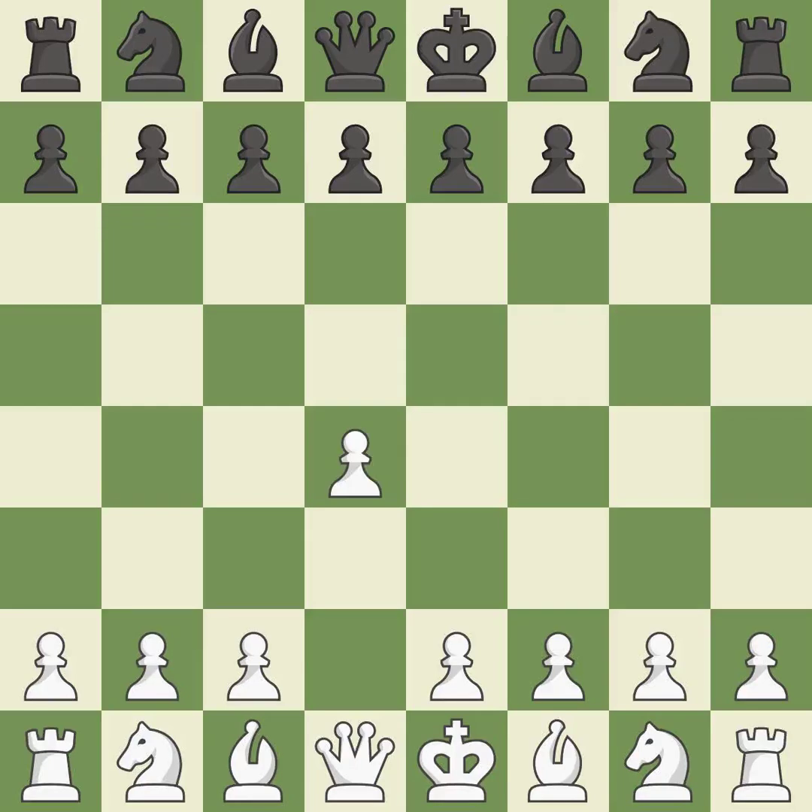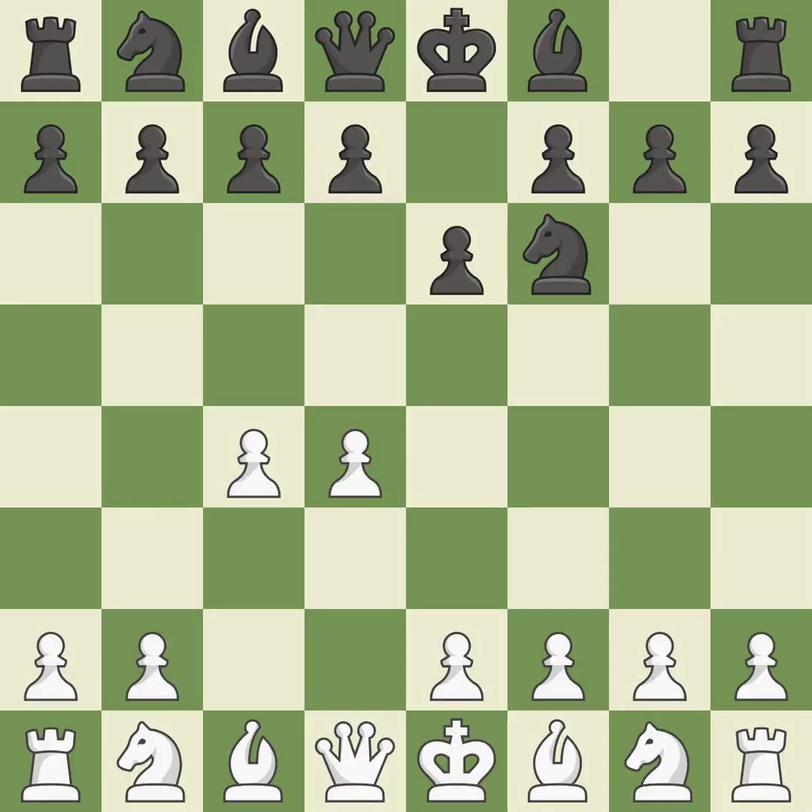Opening with the Queen's Pawn. The Indian game begins by controlling the important e4 square with the knight, rather than a pawn. By taking control of the crucial d5 square and creating a space on which the knight can move to c3 without obstructing the c-pawn, move c4 helps to create a strong center. The move e6 creates a line for the dark-squared bishop, sets up a rapid castle, and prepares to push a pawn to d5 and recover the piece if it is taken. And c3 develops the knight to fight for the e4 square and to control d5.